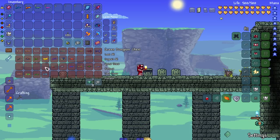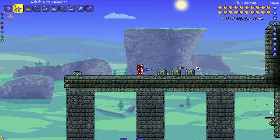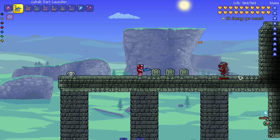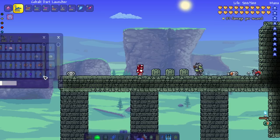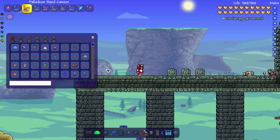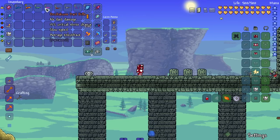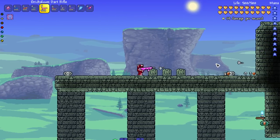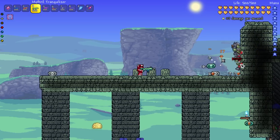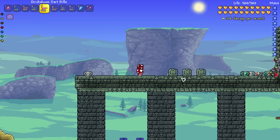On to the hardmode ones. We got the cobalt dart launcher and the palladium hand cannon — this thing is super slow. Three hits for the goblin warrior. They're cobalt and palladium, not too strong — I usually skip those tiers anyways. Next up we got the mithril trank and the orichalcum dart rifle. These are also fairly slow, but I like the looks — we're getting dart guns rather than blowpipes, which is fine. Doing decent damage, able to take out a 100 health enemy in two or three hits.